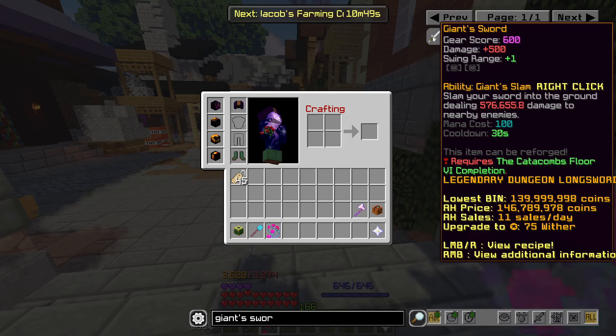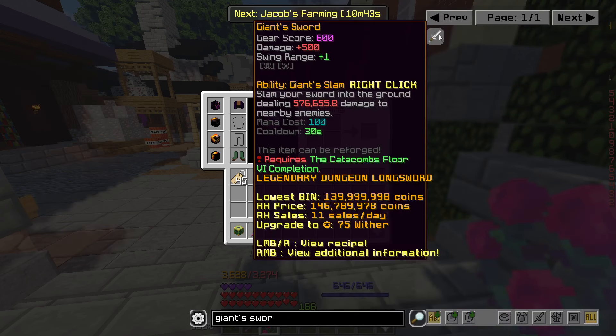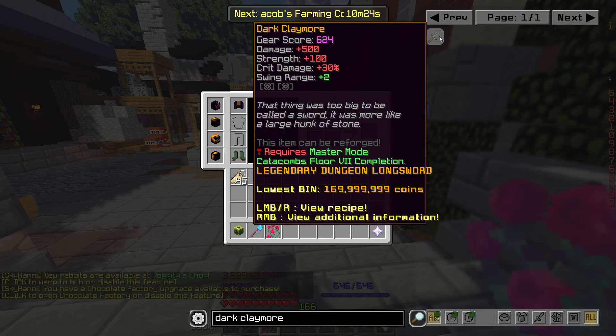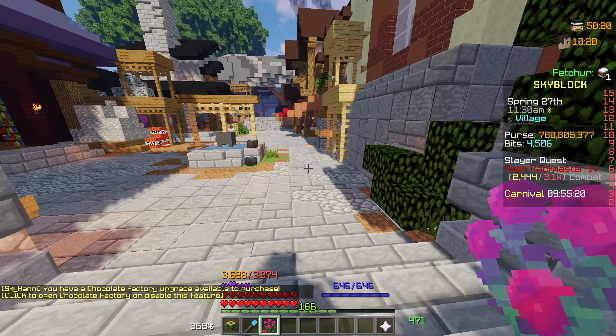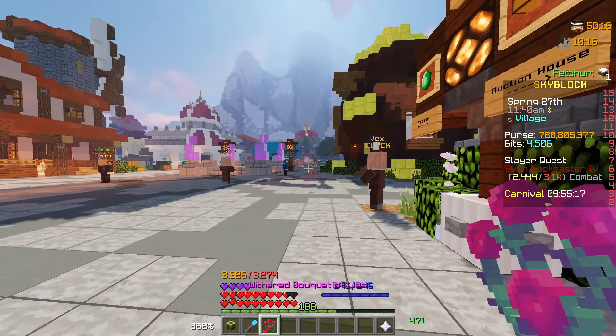On a regular left click, the Giant Sword is always going to out-damage the Bouquet of Lies — that's just how it is. Comparing it again to the Dark Claymore, it's essentially the same as the Giant Sword, other than giving 100 strength and 30 crit damage. Of course, both of those weapons give swing range too.